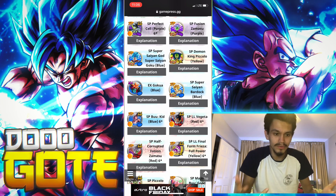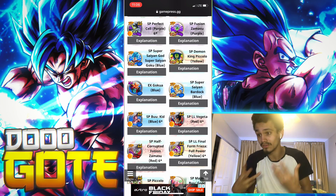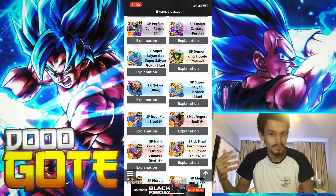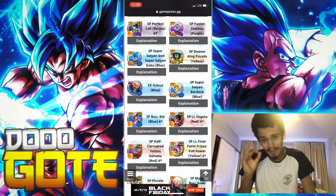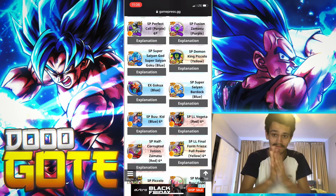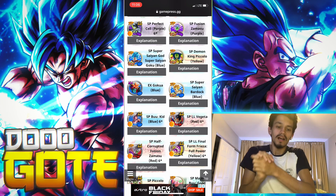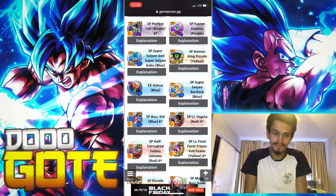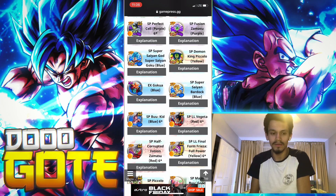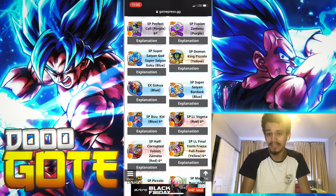Super Saiyans is not a real team - the crits are great, but if you could run those crits on any other team in the game, you would. Bardock is great, barely aging, but super saiyans is not a real team. Kid Buu - Full Power Frieza should be where Bardock is. Kid Buu is good but also a little bit overrated at this point. He has value but you can get two-carded by almost anyone up there mid-game.